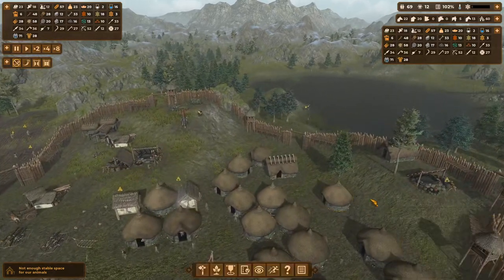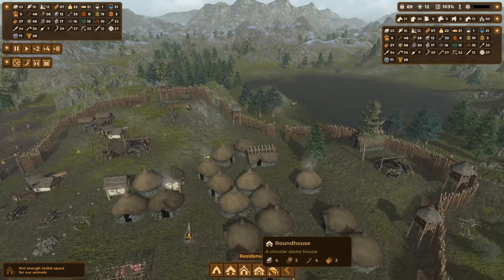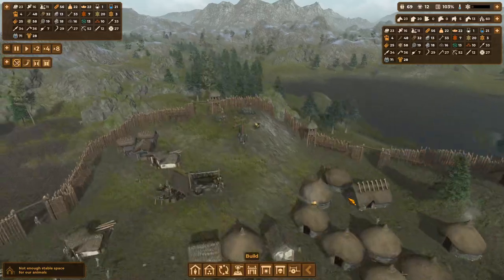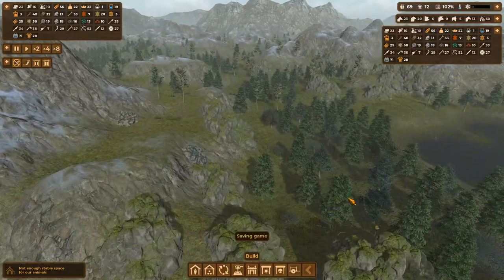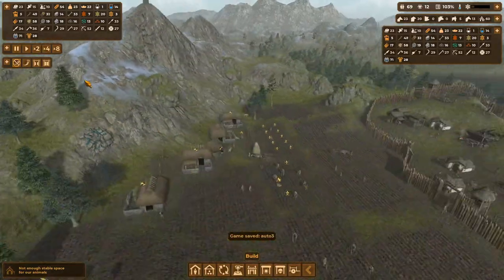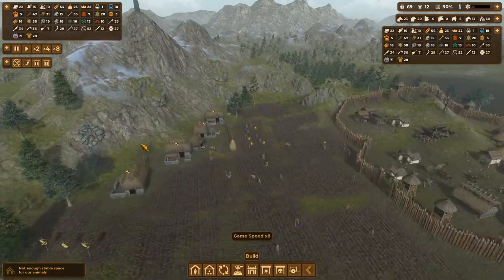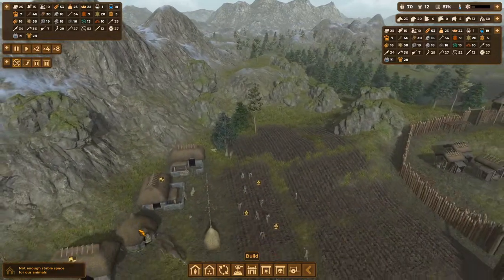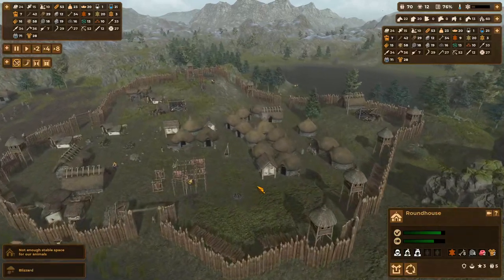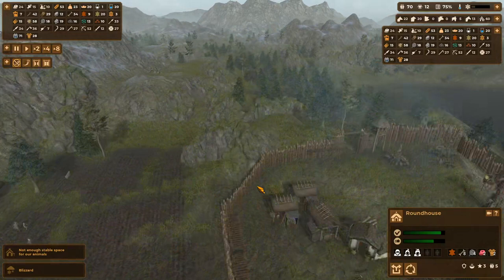Oh yes, we have a hole here for a house. Roundhouse — whenever I hear roundhouse, I think of Peter Griffin. That was a great episode. Roundhouse, Peter Griffin — he got good at that for a bit, not as good as Chuck Norris. Chuck Norris is always the man. I unironically was a big fan of Chuck Norris before all the memes. My father had all of his DVDs — not just the movie ones, but his old karate tutorials and such. I grew up watching Chuck Norris.